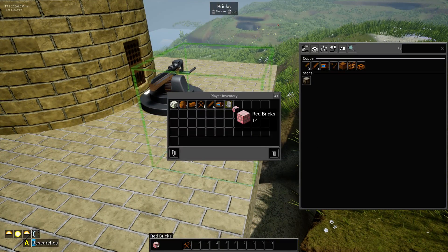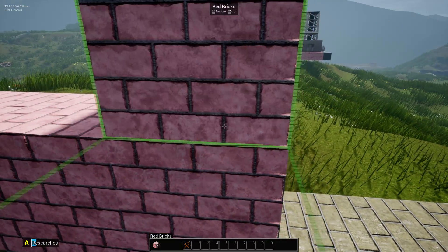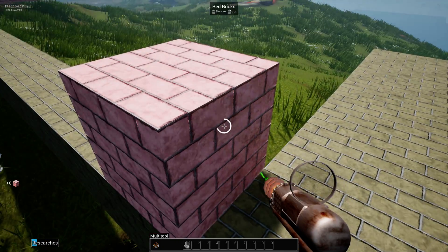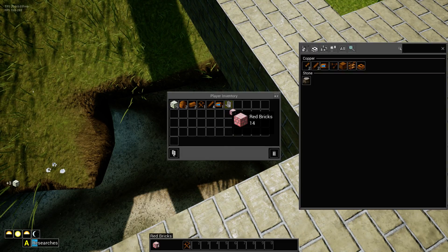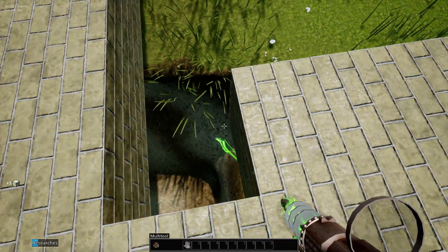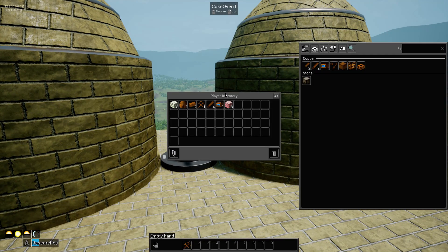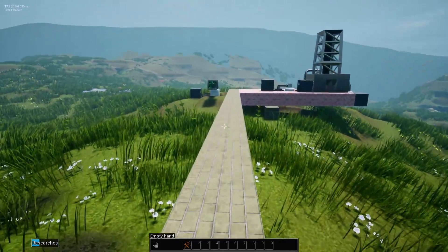There are going to be a series of conveyor belts that lead to another rack — it's going to be right there. Yeah, so it's going to be the same setup on this side. Did I make the pump? I made the pump. I'm going to need a lot more copper for pipes.